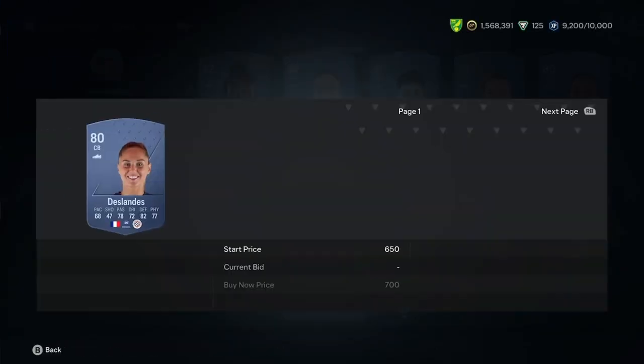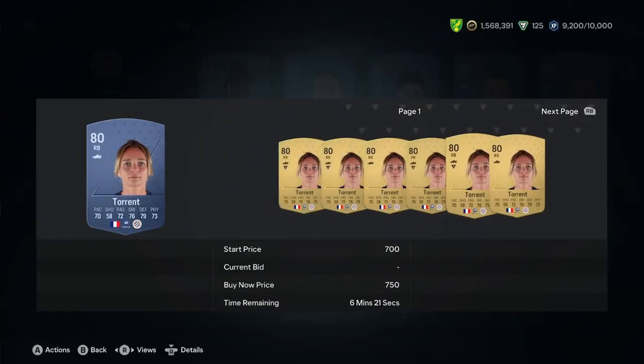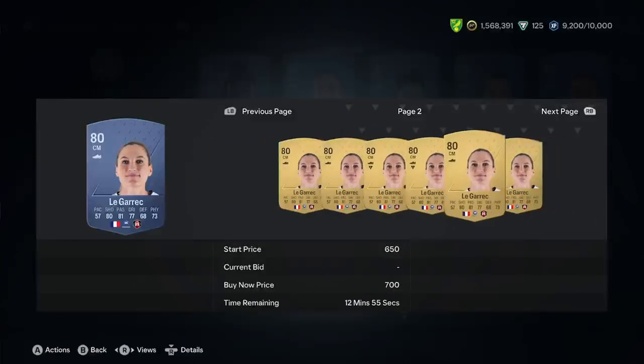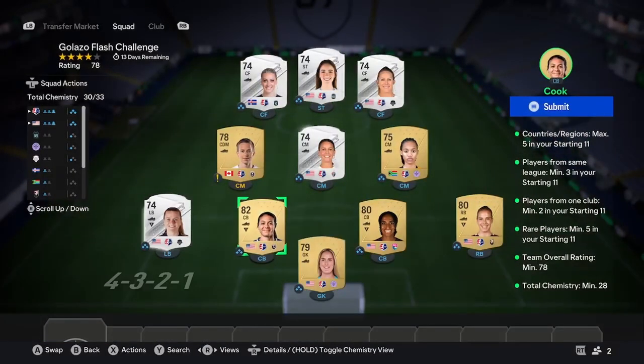There are plenty of options here. I would choose Deslandes — check her price, 700 is reasonable, go buy her. Then move on to Torrent — that's a reasonable price, go buy her. Then have a look at Ligarche — she's a reasonable price, go buy her. You just need to do that with three players from your chosen league. I went with Cook, Germer, and Matthias.